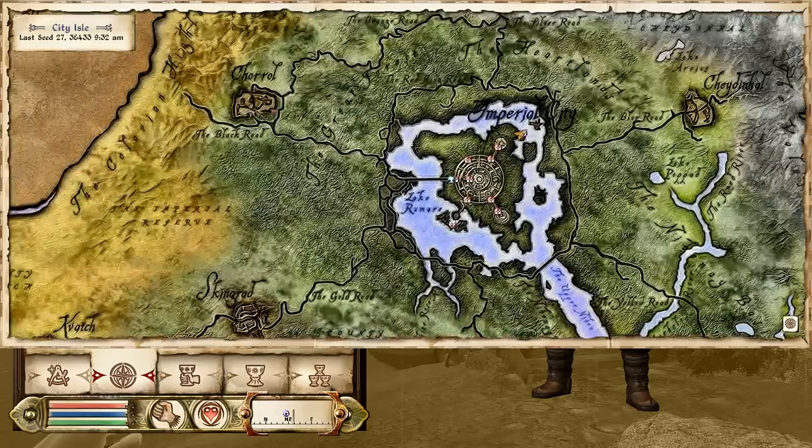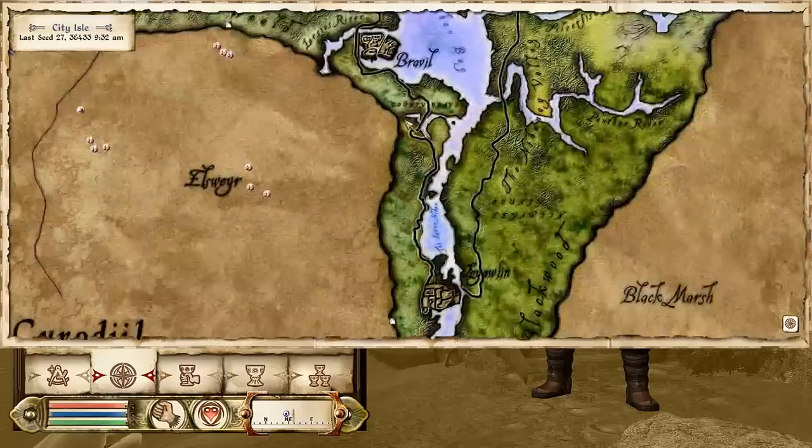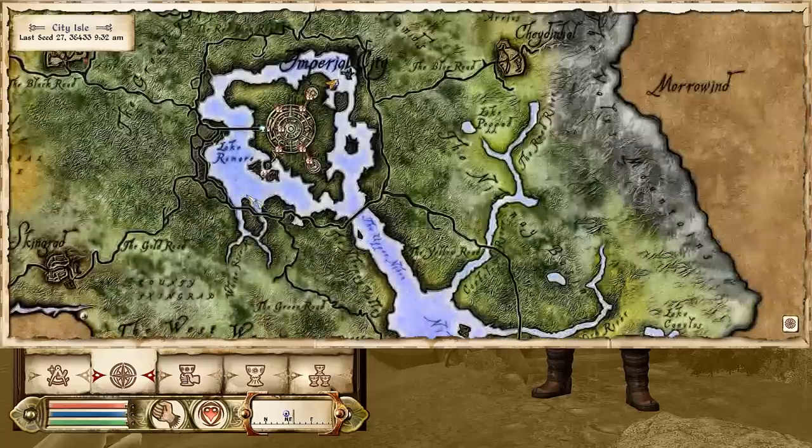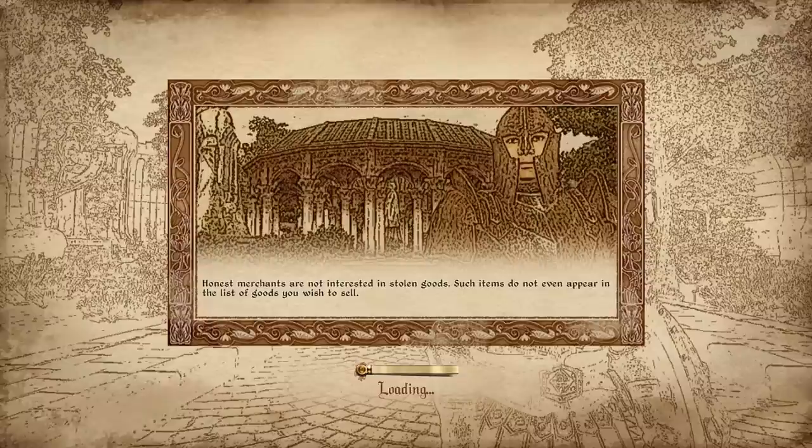You'll notice that all the quick travel markers have been taken off. That is because you are required to travel to the major cities outside the Imperial City. So I'm going to go ahead and go to the Market District. Let's try to get some stuff aside from the rusty crap that I got from the walkthrough.